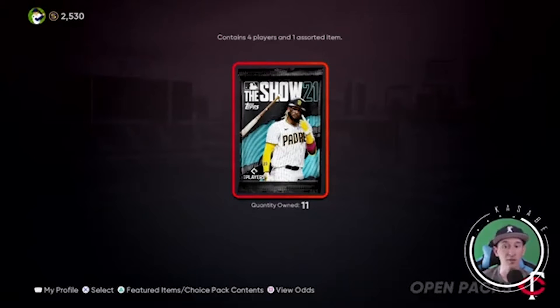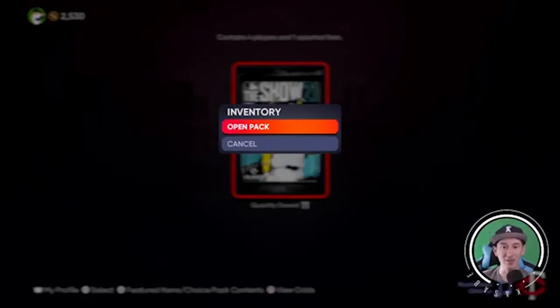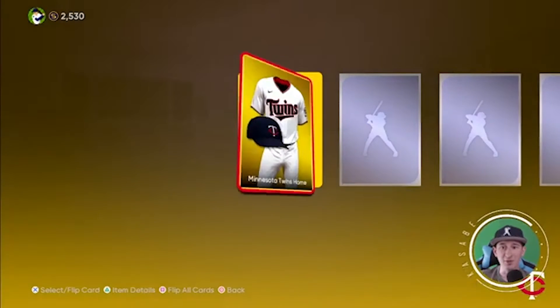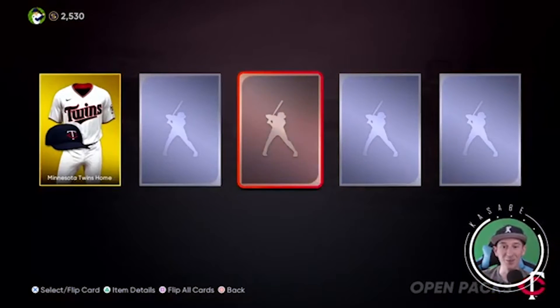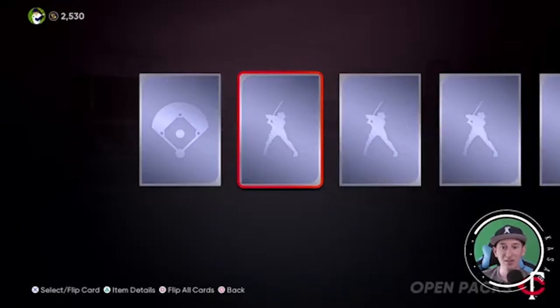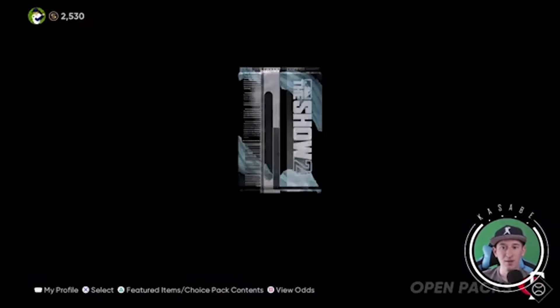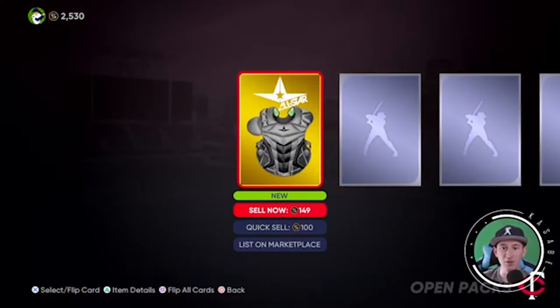I do have one extra pack since I got the daily bonus, so I'll be opening one extra — maybe that'll be the one that gets us a diamond. Let's see what our pack looks like. Right off the bat we got a Minnesota Twins jersey — awesome. Let's hope we get something a little bit better than that. There's our first silver, Darren Ruff for the Giants, and another gold — some catcher's gear.